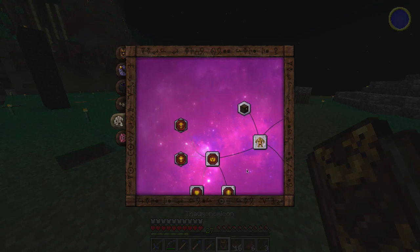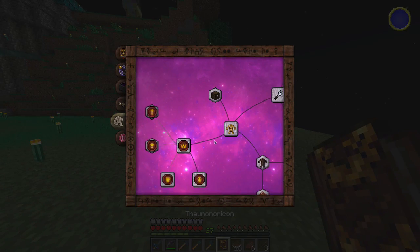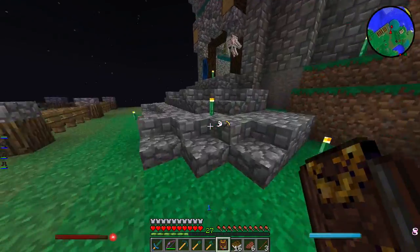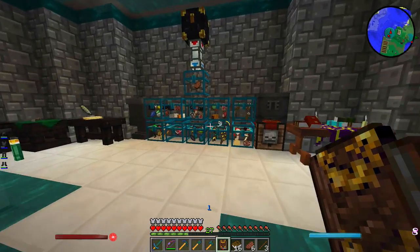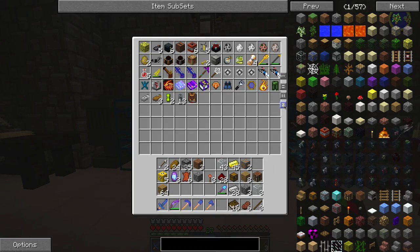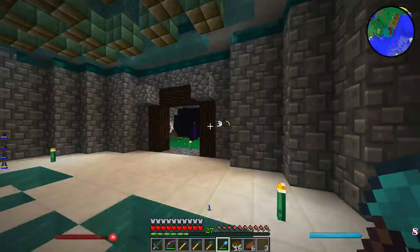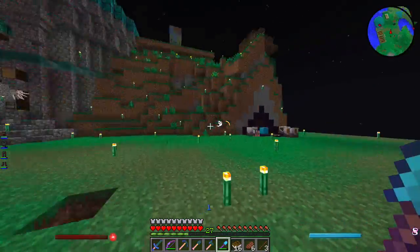I have my Thaumonomicon in my inventory and all the research I've done is still there. One of my main worries from last episode - when I gave that book to Kermit that gave him all the knowledge I'd obtained from the Thaumonomicon - was that I lost all the research myself, which is untrue. I'm so happy it didn't take away any of the stuff I learned, because Thaumcraft has taken me hours to get all that knowledge.